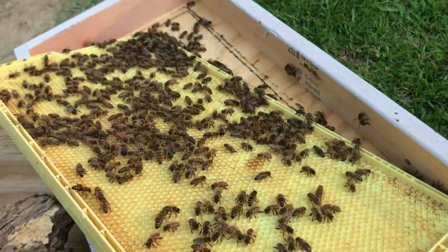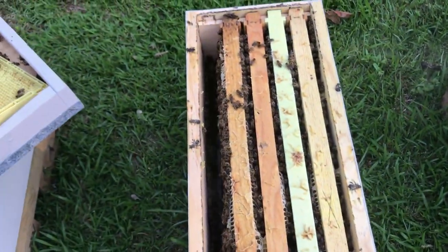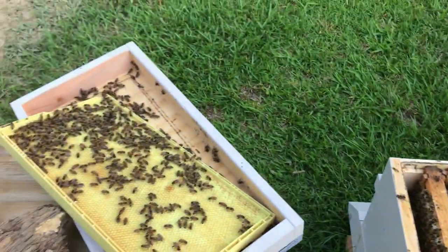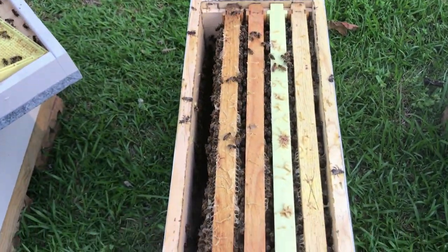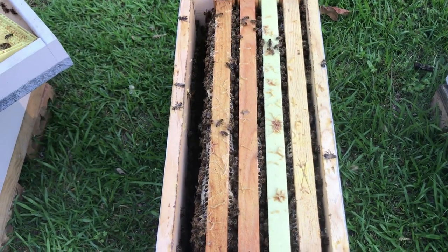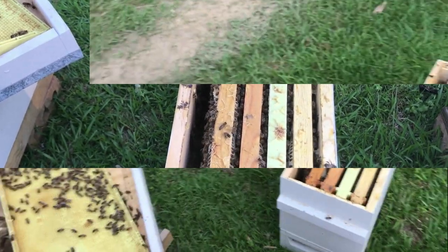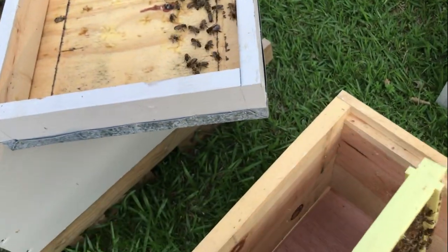This is our second nuke - see how there are bees on literally every frame. This one is ready to go to a deep. Once you've got five frames covered in bees and they were bearding on the front, they're ready. We're going to expand this to a deep right now. We'll take these five frames, put them in the middle, and add five frames around them to make one full deep.